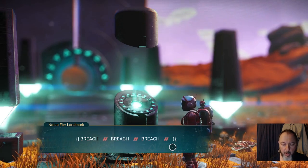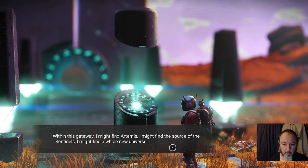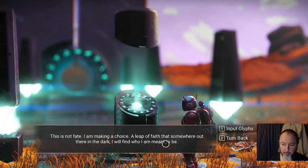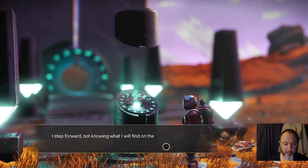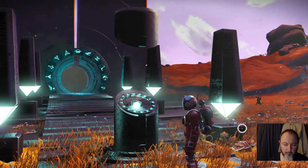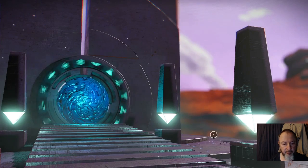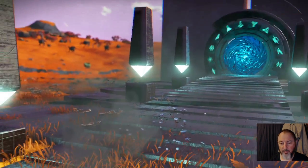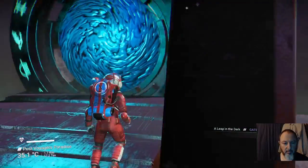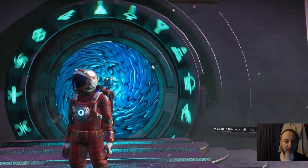Usually the portals require you to place items around the circle of the portal. You can see it says 'input glyphs.' This is not the normal way the portal will work, but this is what the portal looks like when it gets activated.